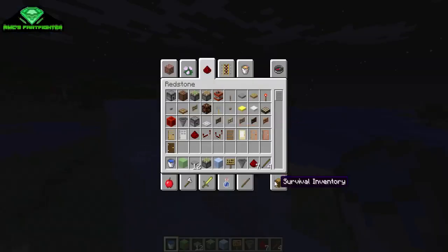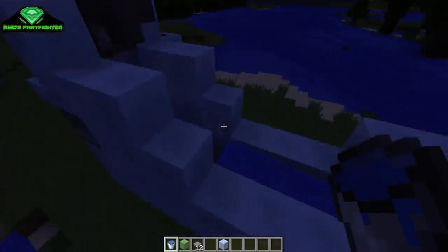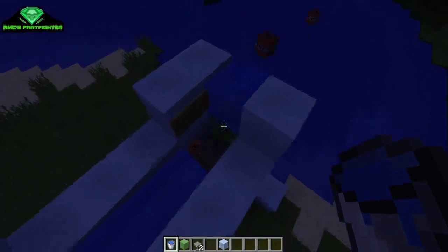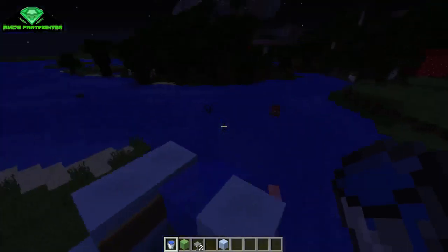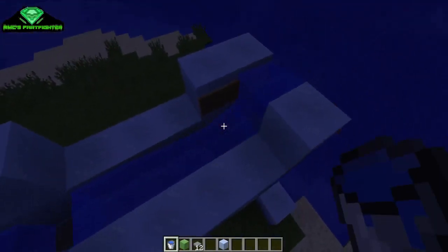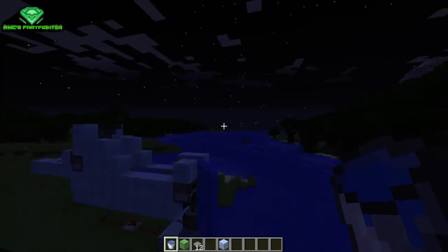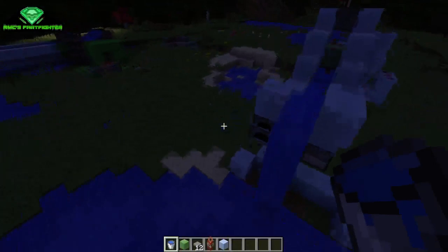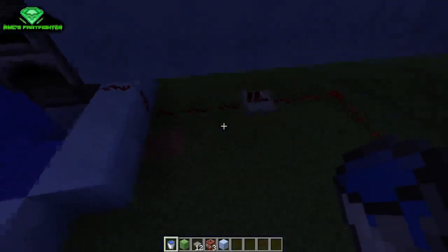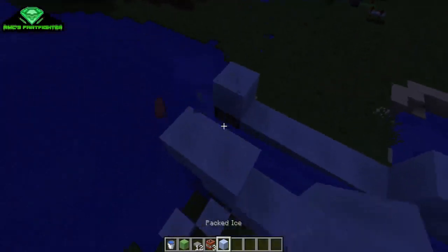Okay, so we get a bunch of TNT just for the front. Bam bam bam bam bam. Okay, they get stuck over there. So that's it guys — the item dispenser. Advanced item dispenser.